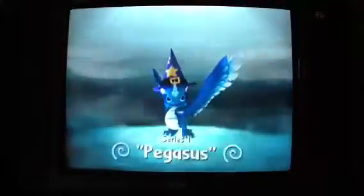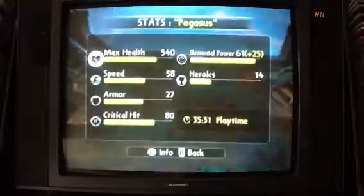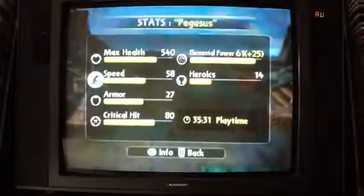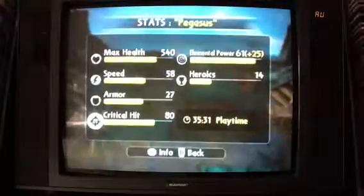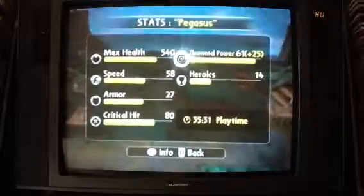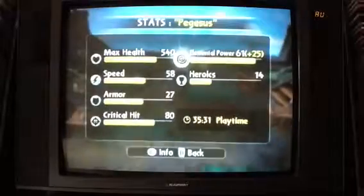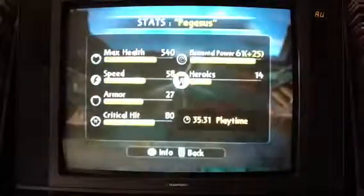Twists of Fury. Here's Whirlwind, go to level 10. Let's have a look at the stats: max health 540, speed 58, armour 27, critical hit 80, and elemental power 61 with this hat — it's 86. Heroic challenge works at 14. I've been using it quite a bit.